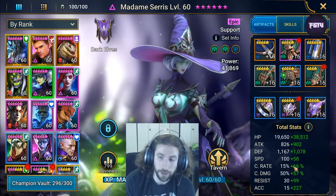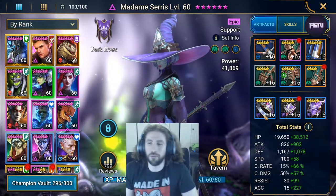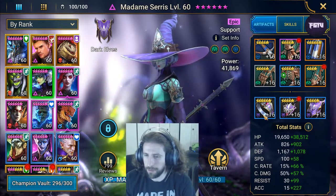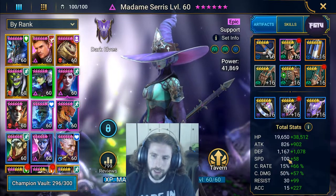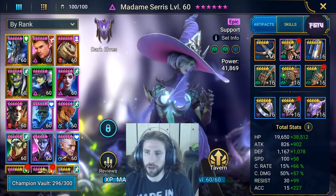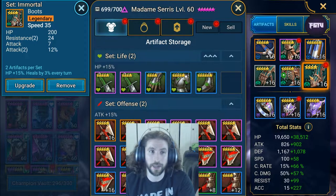Having the accuracy and having resistance up to a point is really good. If I were to give an order of priority: HP, defense, accuracy, and resistance - then try to get all those other things up eventually. Speed is going to probably be a lower priority from everything else, because you don't want her too slow - don't get me wrong, you still want speed boots as the main stat - but you're not trying to go overkill on speed.